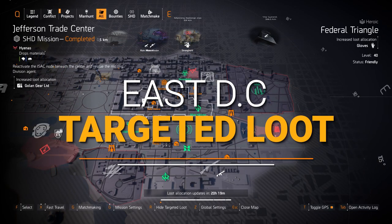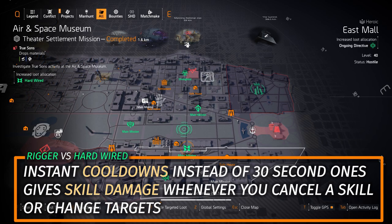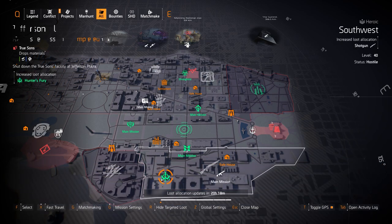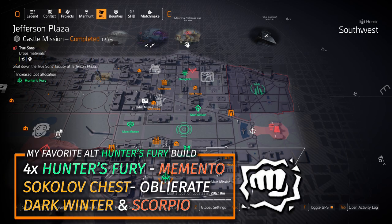Alright Agents, east side target loot highlights. I'm going to skip Hardwired. Rigger I definitely recommend over Hardwired — it gives you instant cooldowns instead of 30-second cooldowns. Now what I highly recommend is Hunter's Fury at Jefferson Plaza today. My favorite build is 4 pieces of Hunter's Fury, the Death Grip gloves, and the Memento backpack, running the Dark Winter and the Scorpio exotic shotgun as the secondary. You can buy those Death Grip gloves in the DZ West vendor this week, or use a Sokolov chest with Obliterate instead.